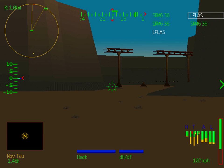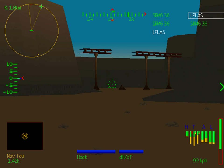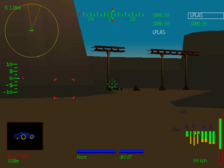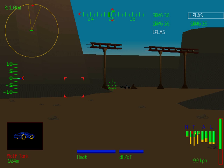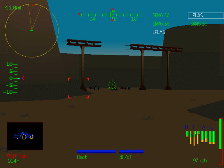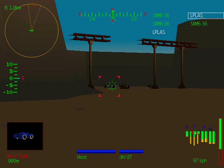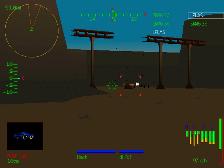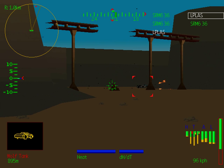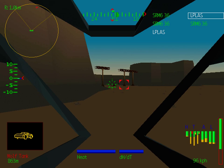Looks like something's shooting at our dropship. A few more Wolf tanks have appeared. Dropships have huge amounts of health, so I'm not too worried about our dropship being destroyed. It also looks like they're shooting each other — enemy vehicle destroyed. I'll take whatever help I can get, even if it's friendly fire from the Wolf forces.